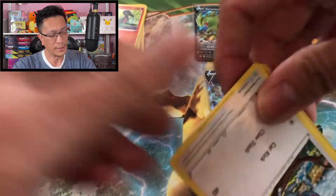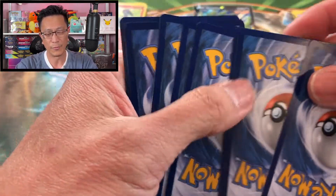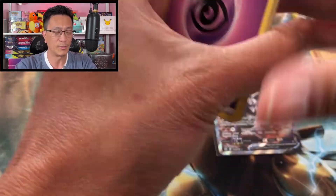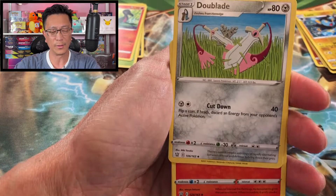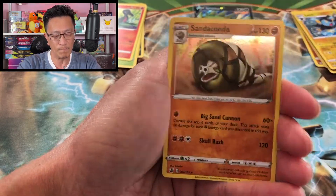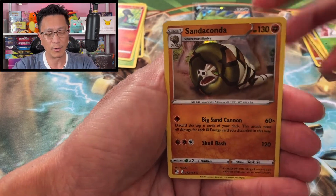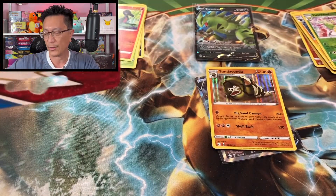Finally, we pulled a pretty cool card! One, two, three, four — let's see what we get. Psychic energy, Dotler, Double Aid, Pigsknight, Glameow, Silicobra, Frillish, Scatterbug, Houndour, Victini bell reverse holographic. We got the Sandaconda holo rare — second hit! Not too shabby pulls from this product.